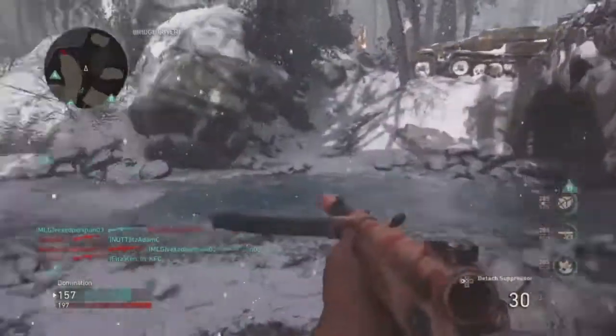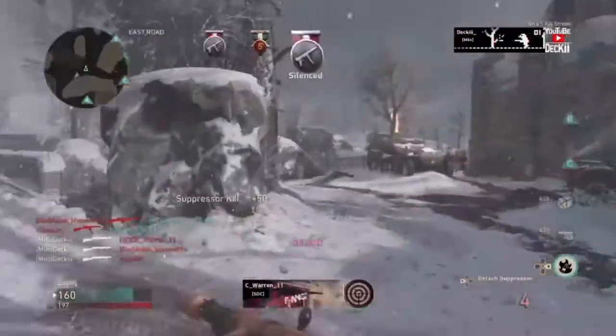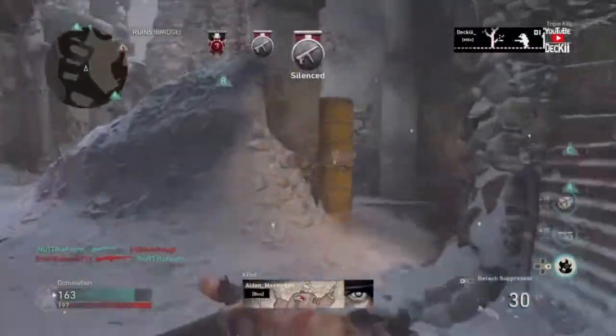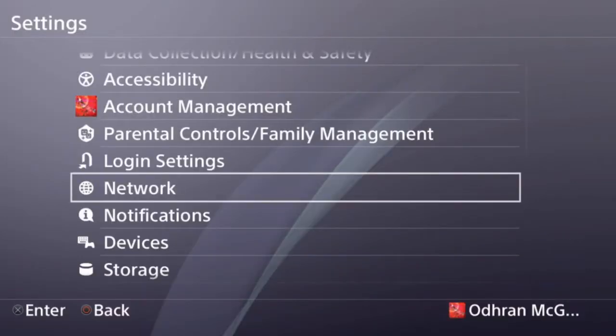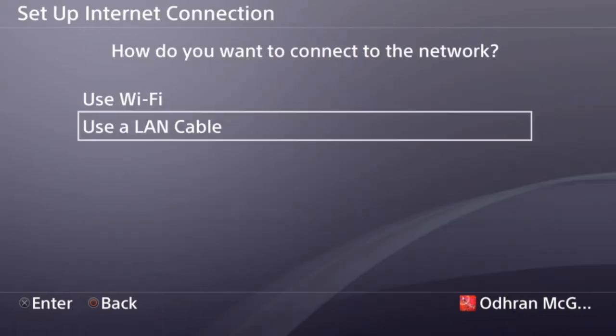The first thing I'm going to show you is how to get better internet by using a DNS code. I have two DNS codes for you — one is Google's DNS code and the other is a different one. First, go into Settings, then go to Network, click on Network, then click on Setup Internet Connection.